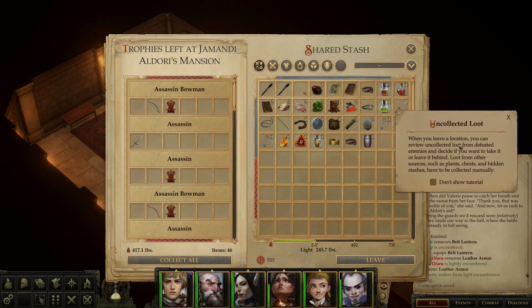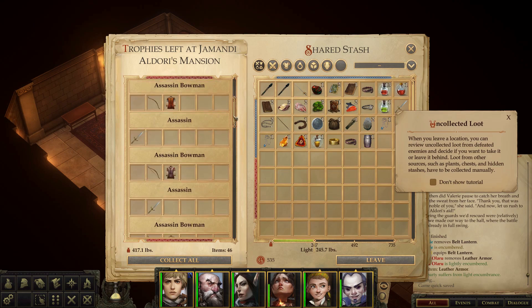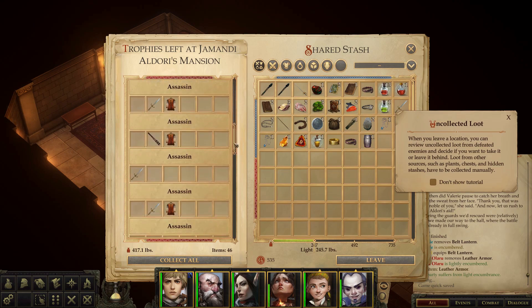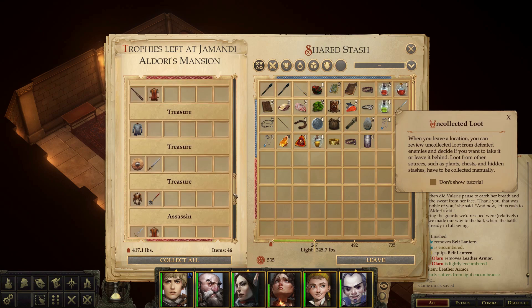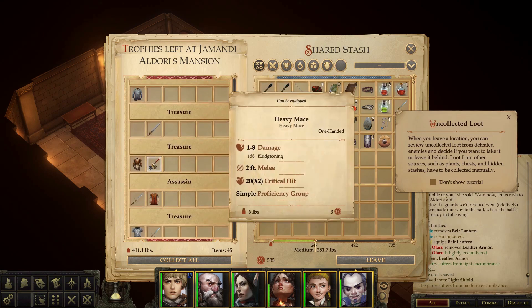Uncollected loot - when you leave a location you can review uncollected loot from defeated enemies. I like this a lot because it's very tabletop-y. In tabletop the DM will say 'okay you're leaving this area, I'm not going to make you search through every little thing.' This game's version of that is 'you found these things' - and hey, here's a light shield we didn't bring.